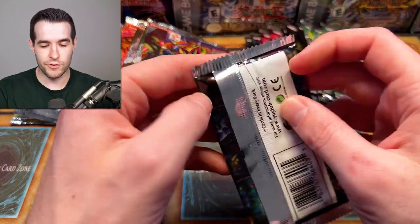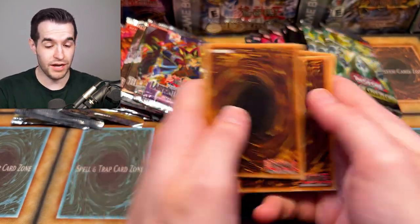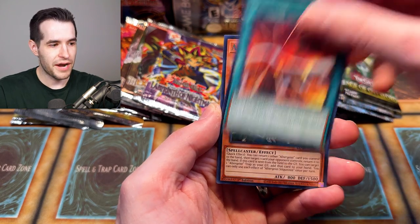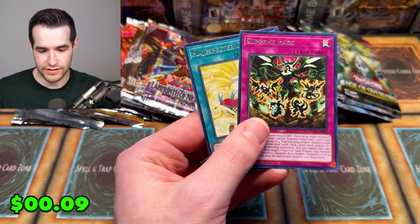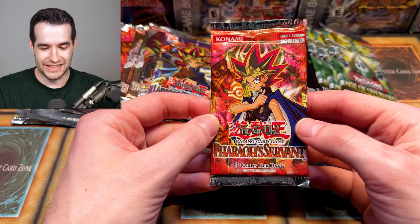I'm going to throw in the PSA price just so you can consider it for the total, because they're going to need the PSA price to have a chance. Quick look at it — I think this might be a great candidate. The centering seems pretty good. I think this can get a 10 based on a quick look. Alright, we got something out of the old school — I'm happy.